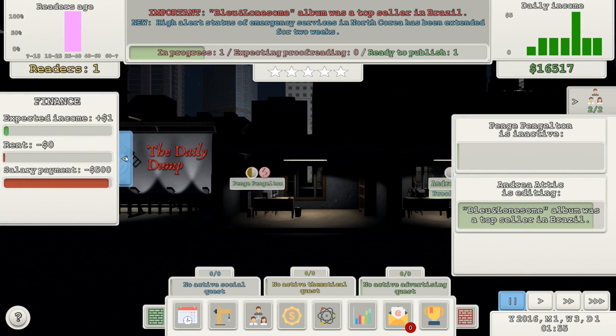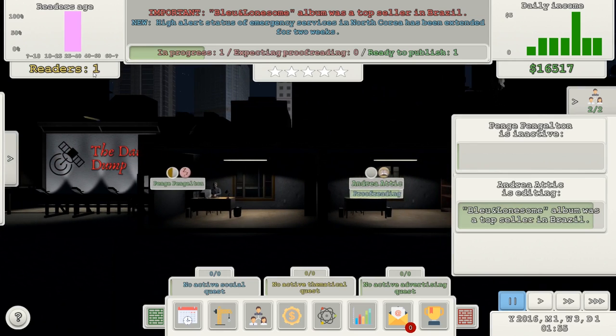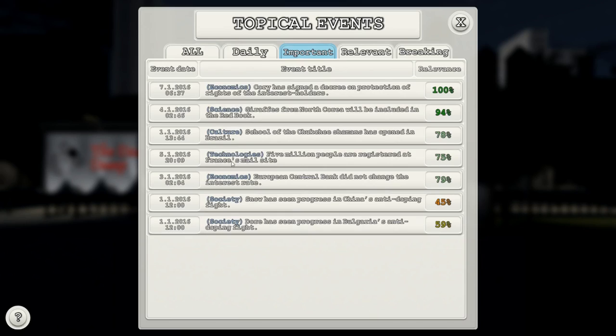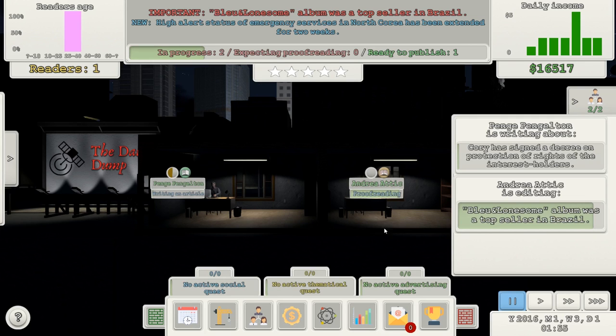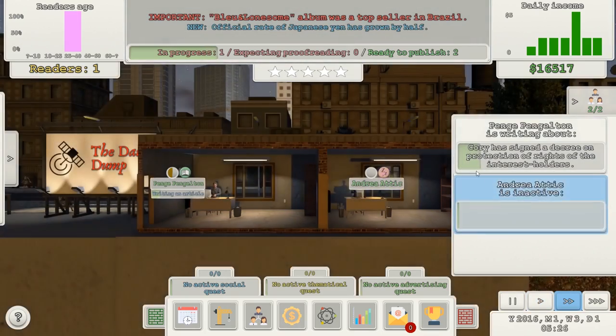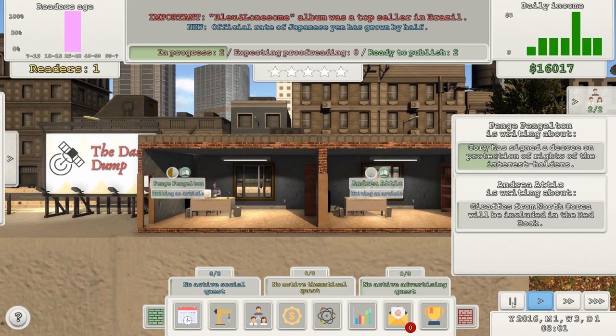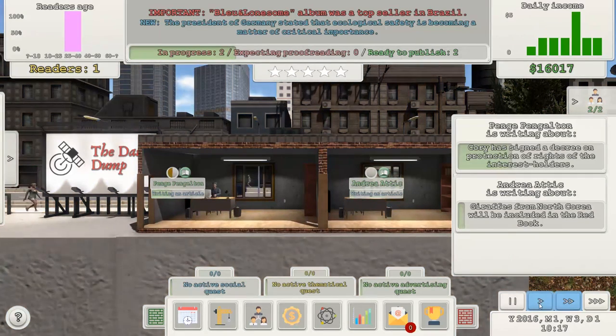Expected income — readers: one. I've gone downhill. 'Corey assigned a degree of protection on rights of interest holders' — yeah, whatever, fine, do that. We've got a story to publish, we've got two stories to publish. Andrea Attic is doing nothing — you, Andrea Attic: science, go. Just do some stories. Go, go, go.